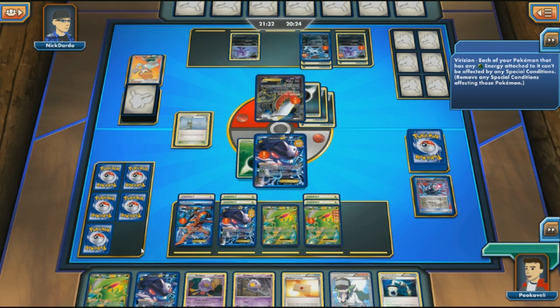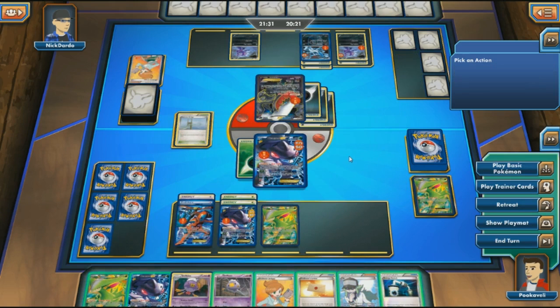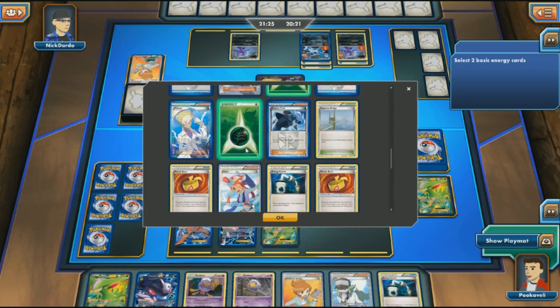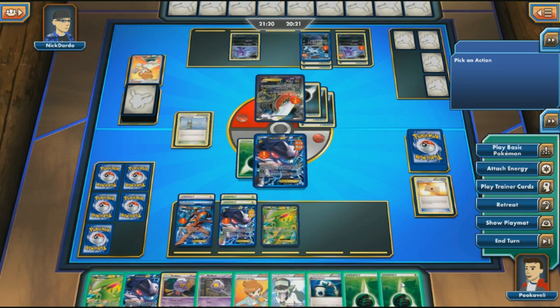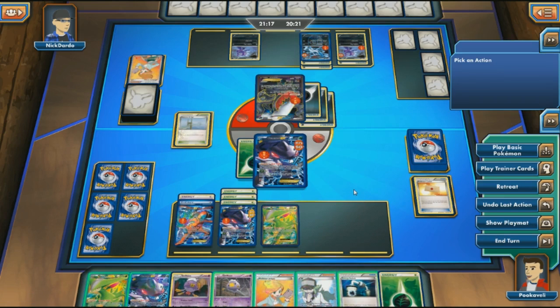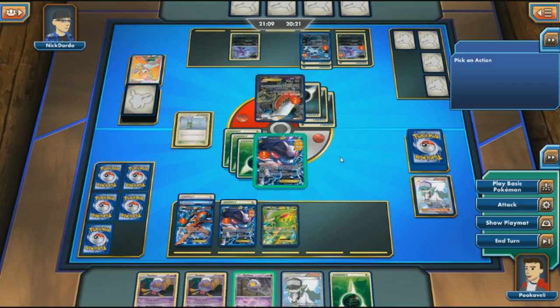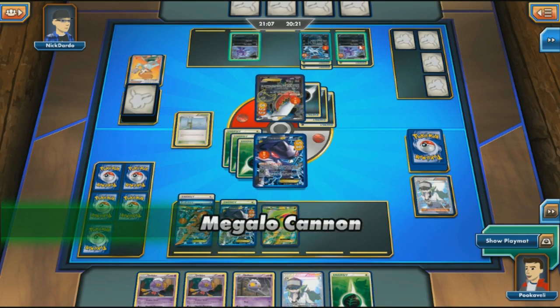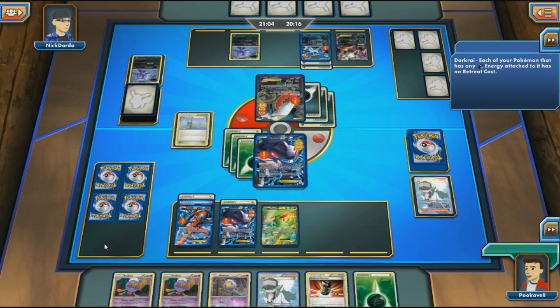Night Spear finishes off Virizion EX — not good. Even if I Juniper and hit Shadow Triad I can't play it this turn, so I'll use Professor's Letter to get another Energy on the Benched Genesect. I don't want to bench anything else because of Absol. I'll play N down to four cards, retreat into Genesect, and Megalo Cannon for 110 — finishing off that Sableye we couldn't knock out before. There's good math with Virizion and Genesect hitting Sableye.